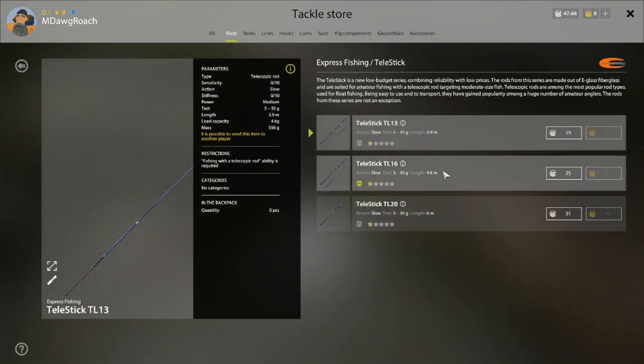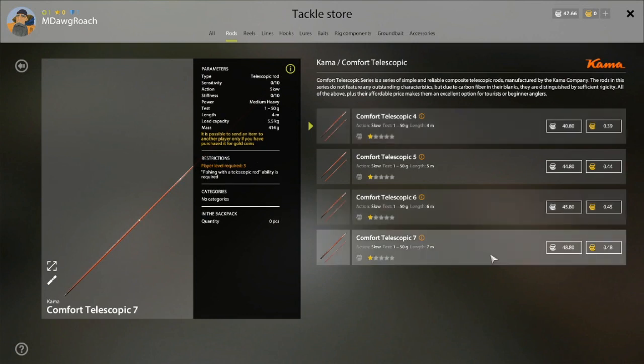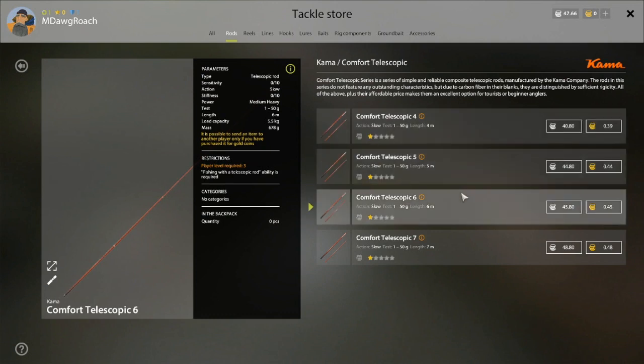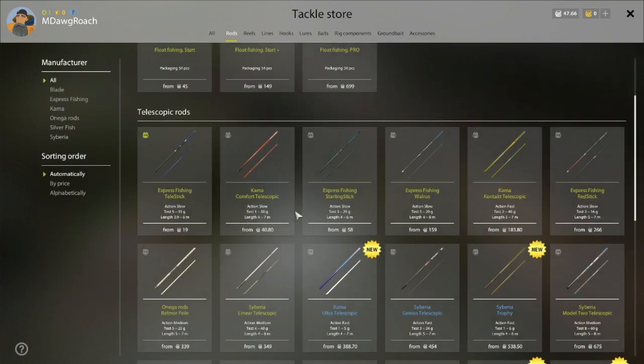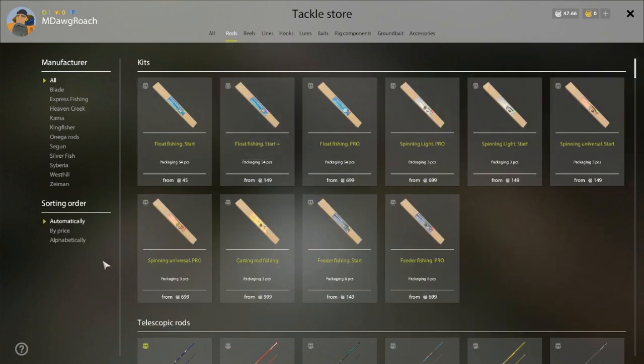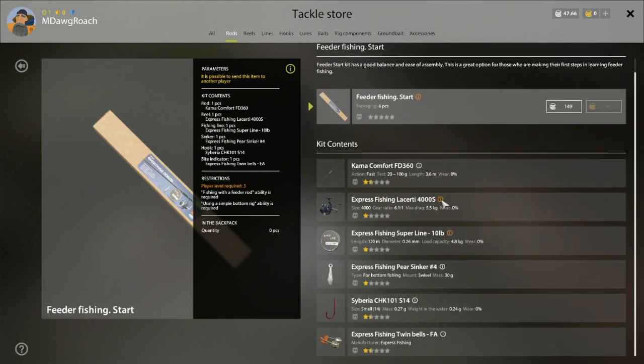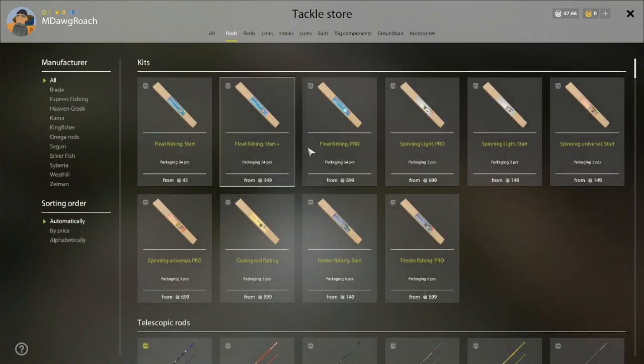What we have in our backpack right now is the Middle Telestick 16 — it goes up to load capacity of four kilos, just over eight pounds, so that's how much load it can handle. This new one goes up to 5.5 and could handle a little larger fish with a little stronger line. The feeder fishing start is 149 silver — so my thoughts are if we get a second decent float rod, we could save up for the feeder setup. I think it's wise for new players, and these starter ones are decent. They were going to also add a carp starting one, and I think that would be really cool.